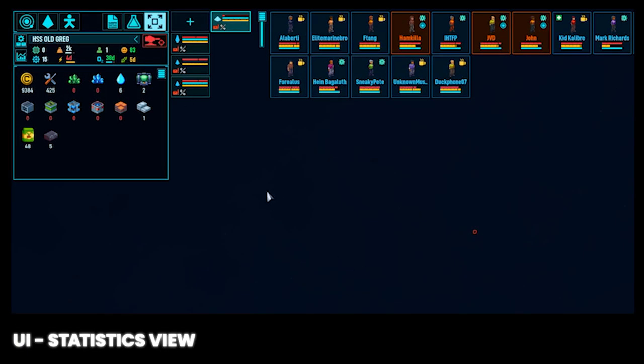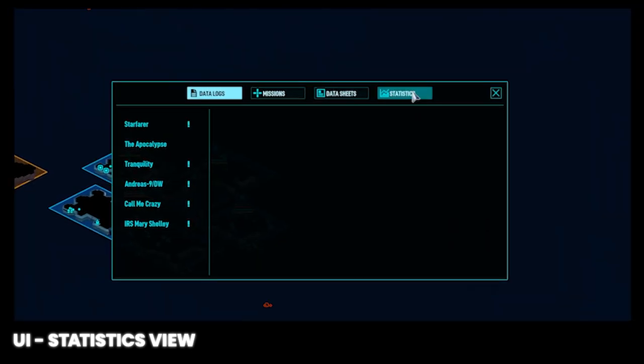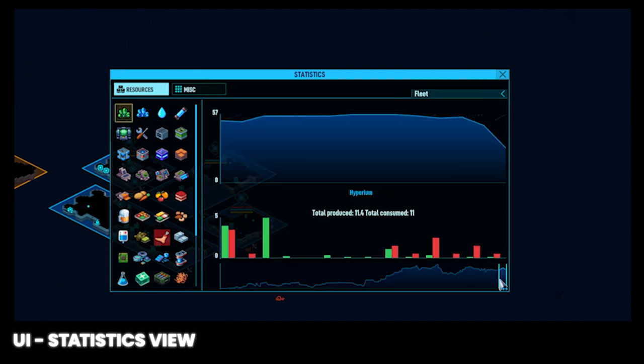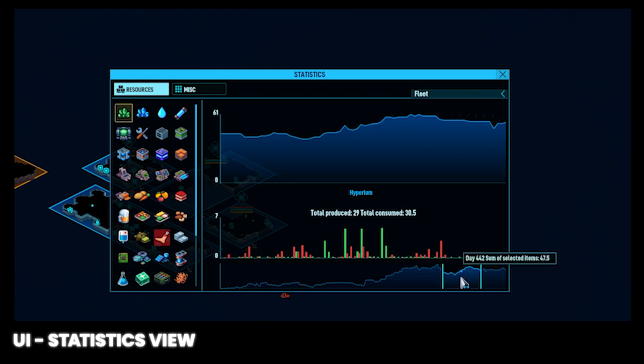There's also a hidden menu — a hidden line graph of inventory and consumption rates over time — and you can map this to a hotkey or access it directly. You can view consumption and production for resource types over a maximum of 30 days at a time by adjusting the range slider.